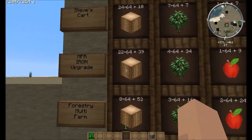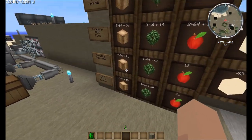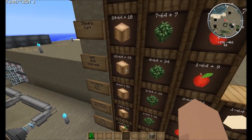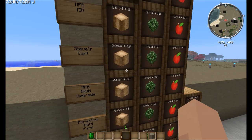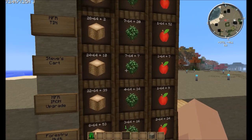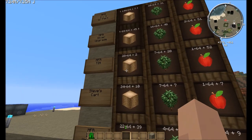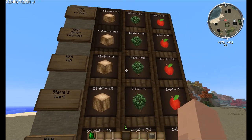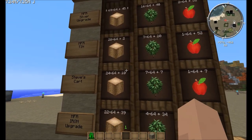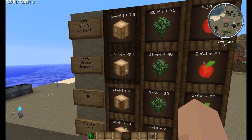So here's our first big jump between the multi-farm and the iron upgrade. The iron is definitely an upgrade over the multi-farm, and I think it's probably cheaper and easier to set up. Steve's cart is super easy to set up — that's why they're popular — but notice they're on the upper end of the middle at 24 stacks of logs and 7 stacks of saplings. The tin upgrade — plus three as opposed to iron's plus two — gives us 28 logs, so 6 more logs in an hour and 3 more stacks of saplings. But then with the silver upgrade at plus six — double the tin — we go from 28 logs to 69 logs in an hour.